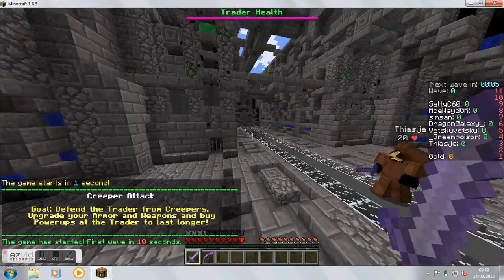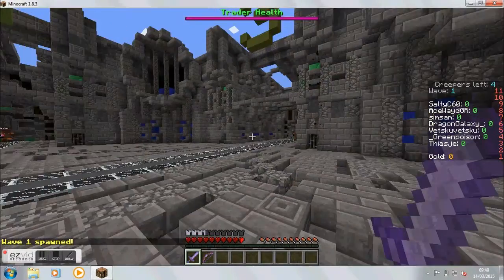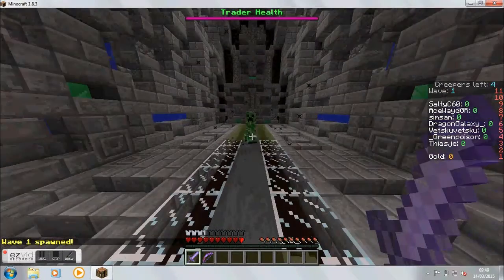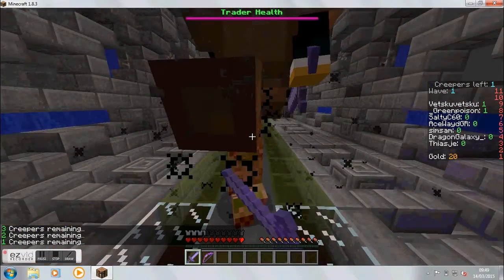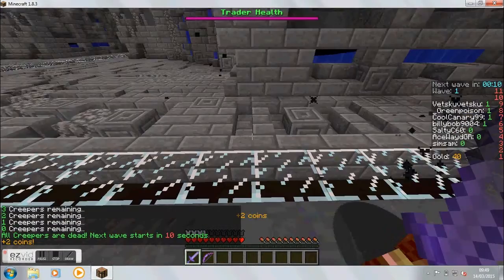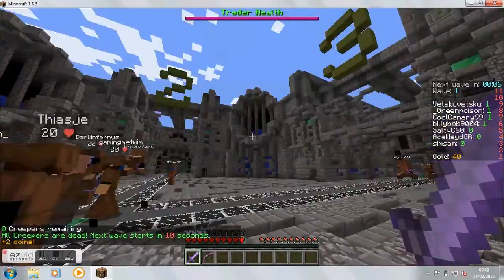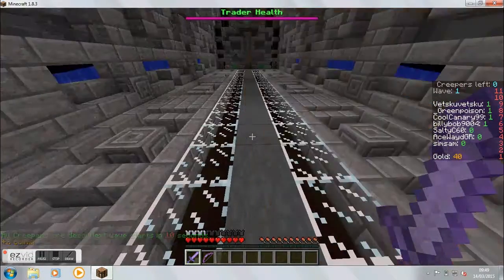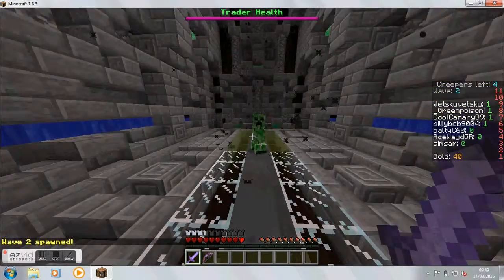We're back and the game has just started. This is what the arena looks like. Basically, creepers come up the lanes and try to destroy the villager by blowing up — you've got to kill them. As the rounds get harder there'll be more creepers in each lane, and at higher rounds there'll also be zombies trying to kill you. The creepers don't actually target you which is quite a good thing. You can see there are four lanes around the arena.